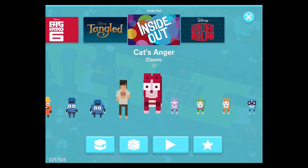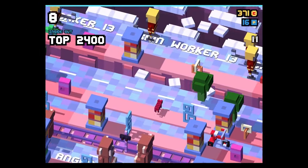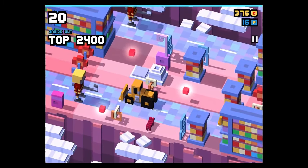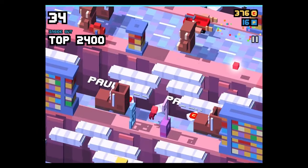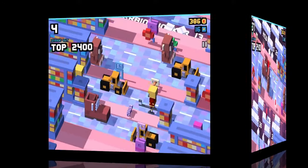But today it's not about who let the dogs out but who let the cats out. We will start with Cats Anger — you see that little red cat in action here. It's a classic character, which means you can upgrade it one time, and that costs you 250 pixel points. The next one is Cats Fear.